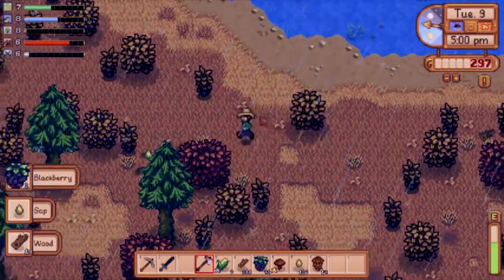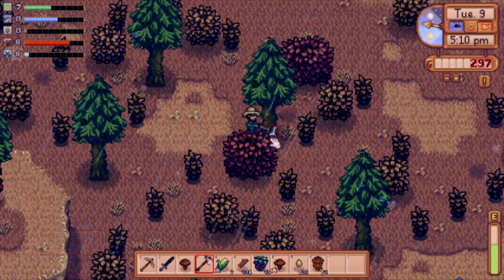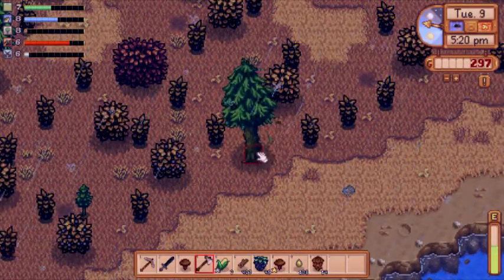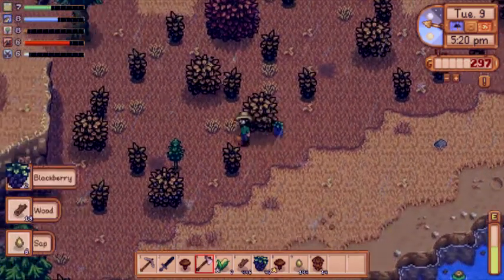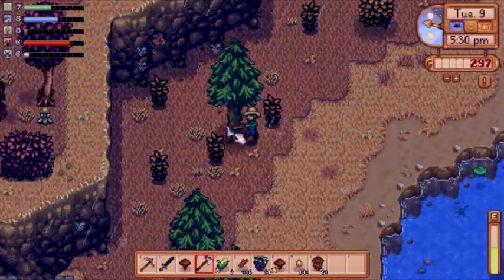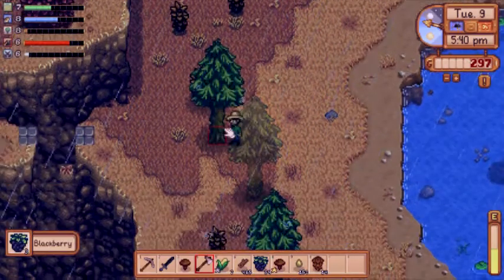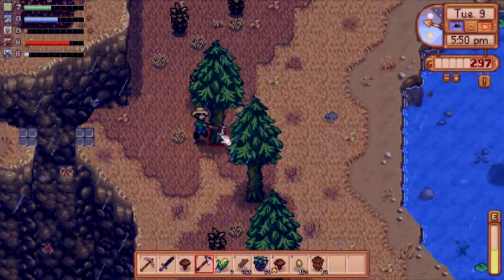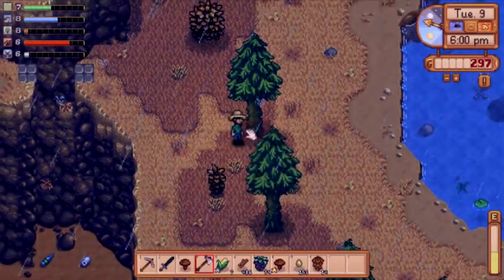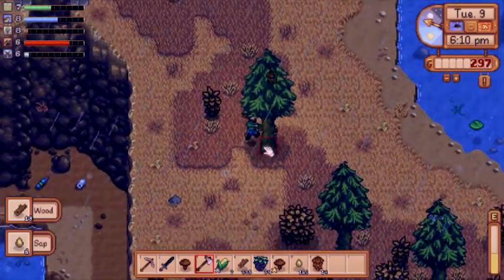Oh yeah, look at that — level eight, nine. Grab the berries, don't skimp on the berries. Oh, there's a mushroom down here too. I knew kind of what I wanted to do — I wanted to get the barn, and that's going one thing, so we got that going. Now we're in like the money-making trench again. The reason I'm doing all this wood is for building — we'll need to upgrade our coop and our barn, depending on how lucky I get with the gypsy.